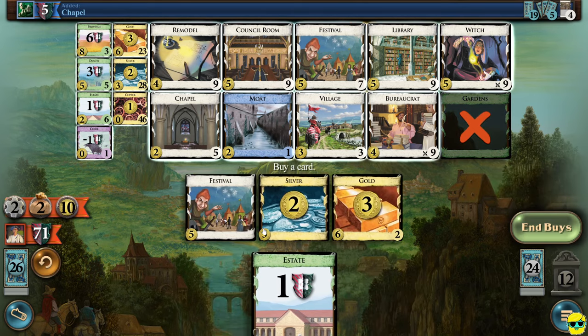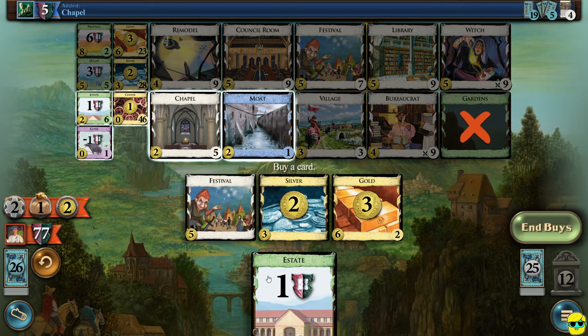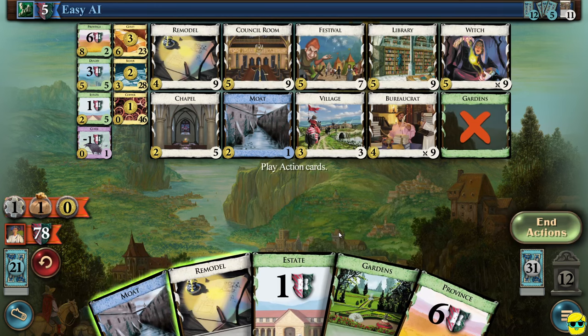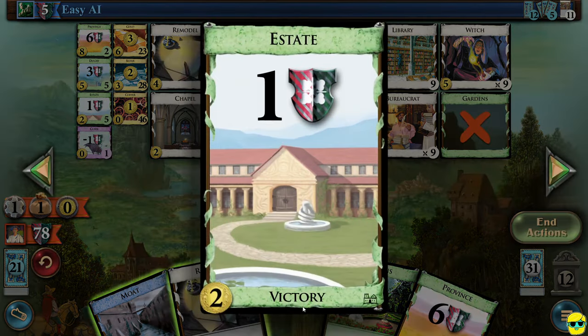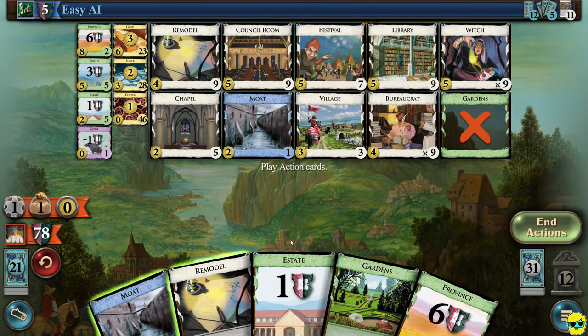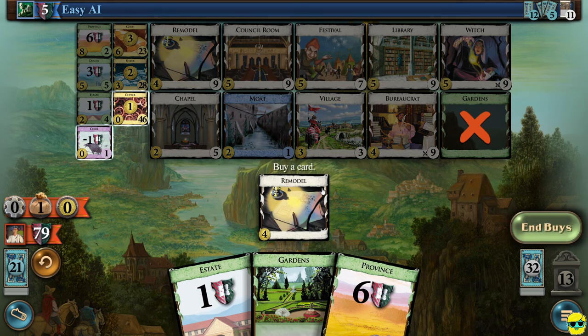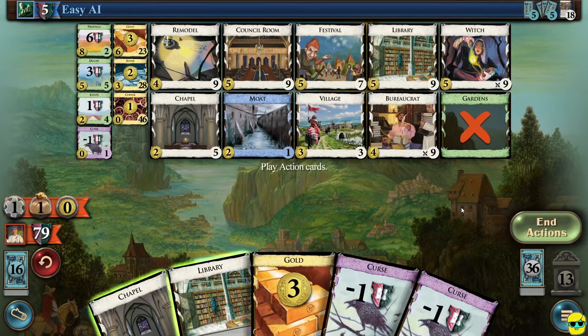We could remodel something at this point. I can remodel my moat into an estate — it's a silly play, but just adding insult to injury. We'll library, play treasures, and we have seven money — we will buy a duchy. They're still at five victory points. We're going to play a council room, play treasures — we got eight, province time — and we have an extra buy but no money. We're at 88 victory points. I'll just buy an estate to try to empty the piles.